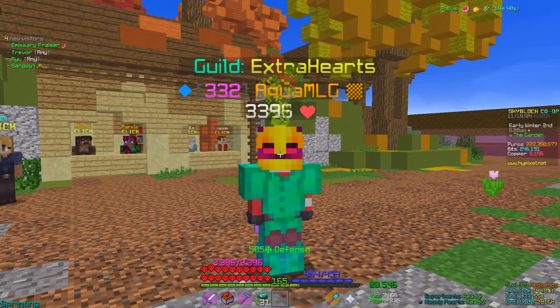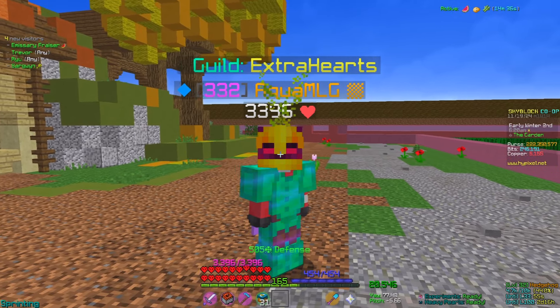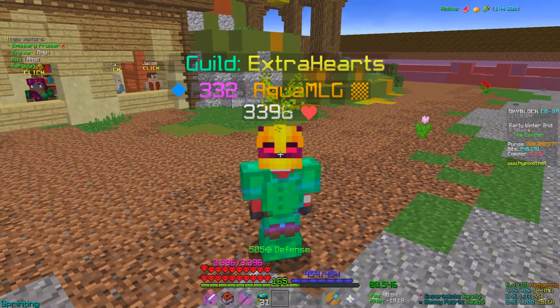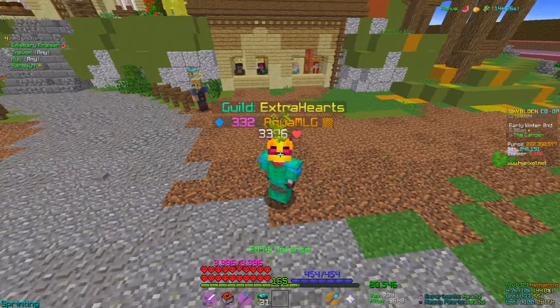This mob drops two unique drops, such as the Squashtoy, which is the first equipment reforged to grant both farming fortune and a bonus pest chance. We then have the Squeaky Mouse Mat, which is a utility item that allows you to input your desired pitch and yaw, and then snap to them at the click of a button.